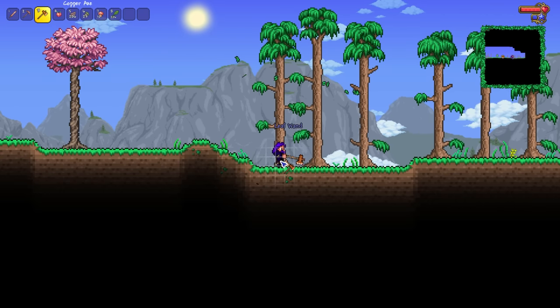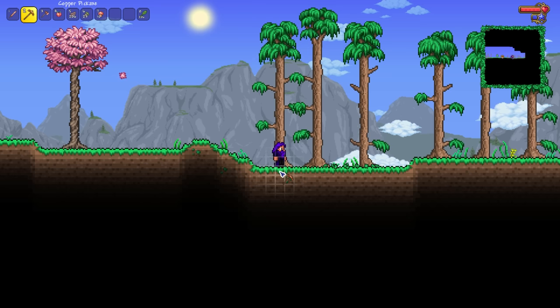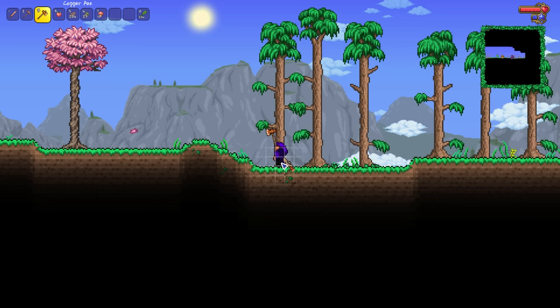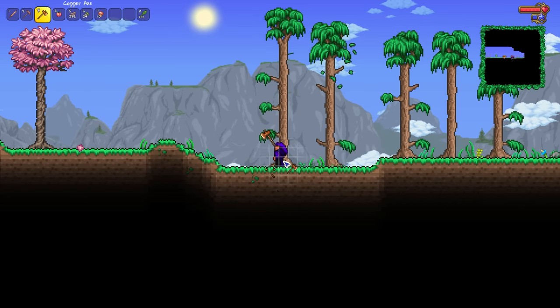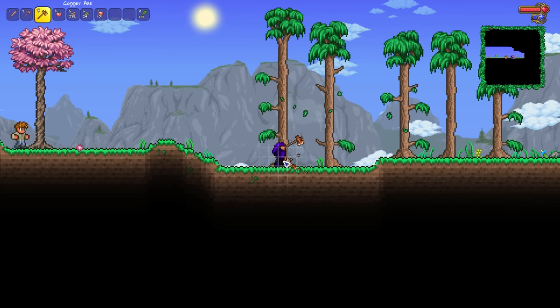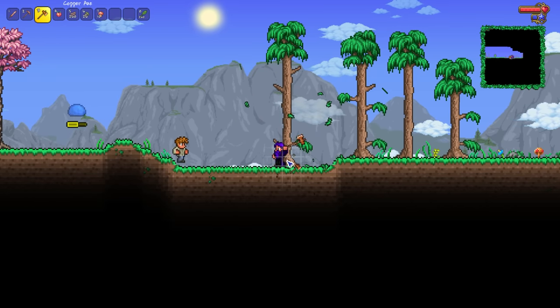This is going to be... oh, hello! A Leaf Wand! We got that from a tree? Oh dude, that's pretty awesome — I was not expecting that! Anyway, as I was saying before I was so rudely interrupted by getting something amazing, this is going to be a very, very simple playthrough.